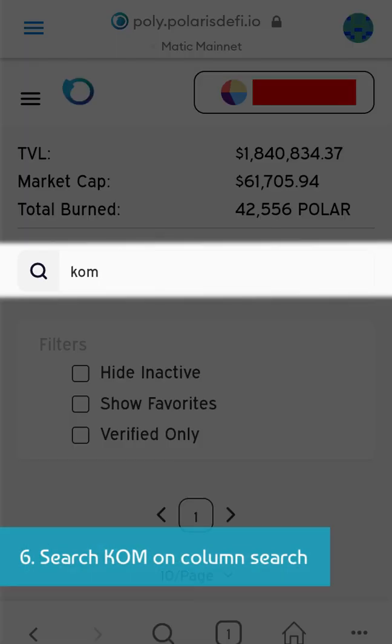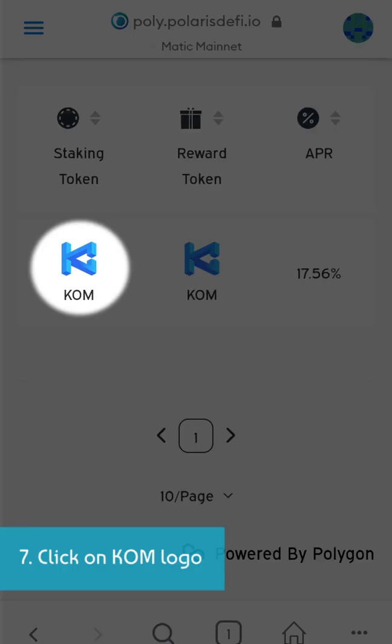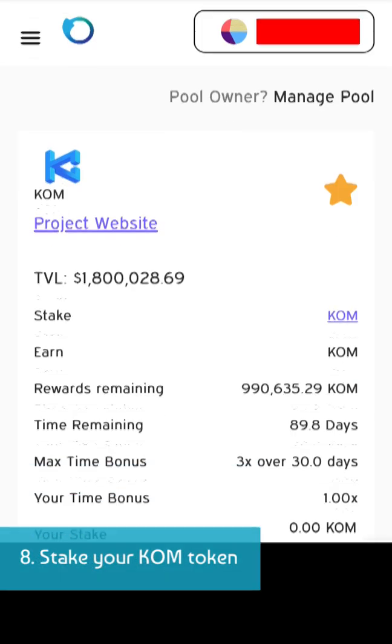6. Search COM on Column Search. 7. Click on COM Logo. 8. Stake your COM token.